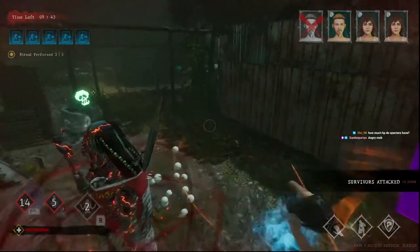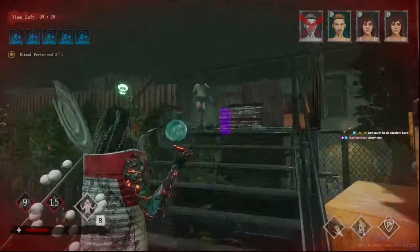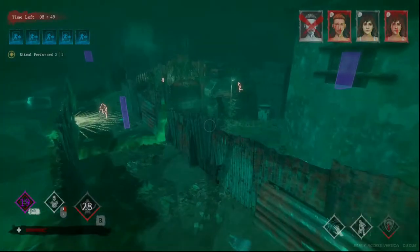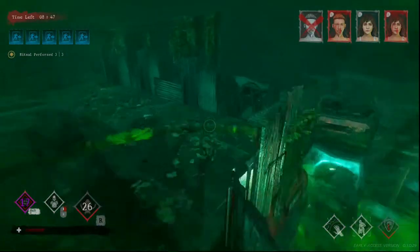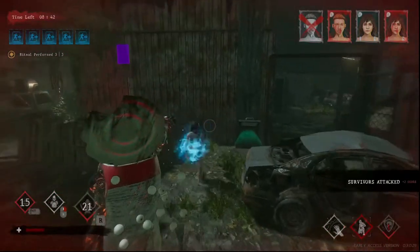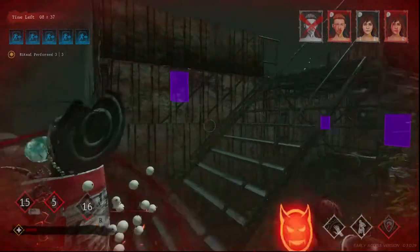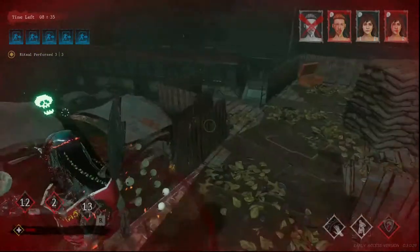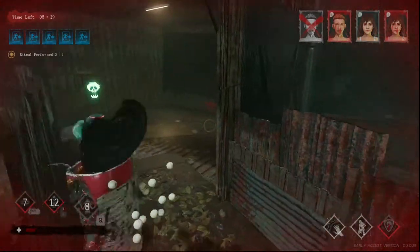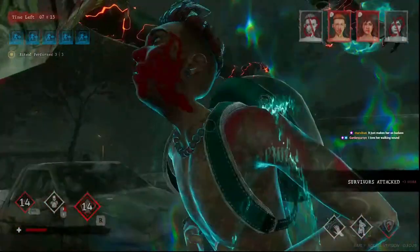Nymph is by far the strongest of all 3 Spectres. Despite lower damage, she has better TTK than Belle or Prisoner simply because she can use ranged attack. Despite this, her projectile has issues with non-reg hits and collision with objects. Learning to use her attack is the first and most important step. After that, learn which loops are a waste of time — there are several across all maps, and if a survivor is good, there is little reason to follow them. Even Nymph has a limit in this meta where rituals can be completed within 4 minutes.